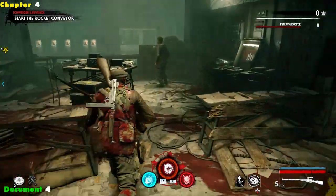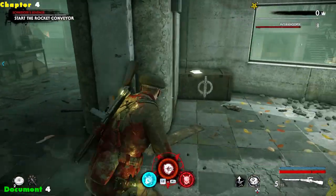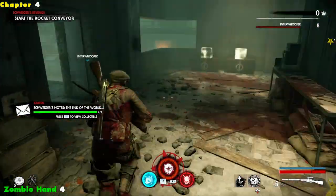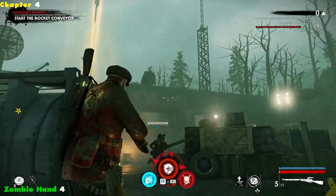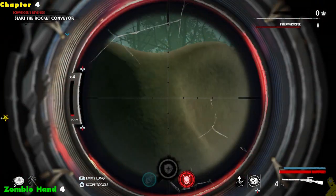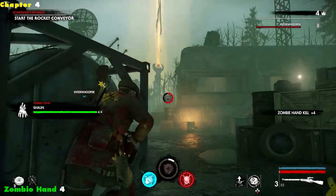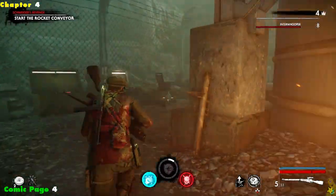Next up we're going inside and over into this back corner of the bunker — right on this box in the corner is document number four, which wraps out all the documents for this particular level. Now we drop back outside and turn around to take out that zombie hand strolling around on top of the building. Hopefully I can get good and not miss about seven times — Tyler, get out of my way. One of these days I'm going to capture the audio of him laughing at me.